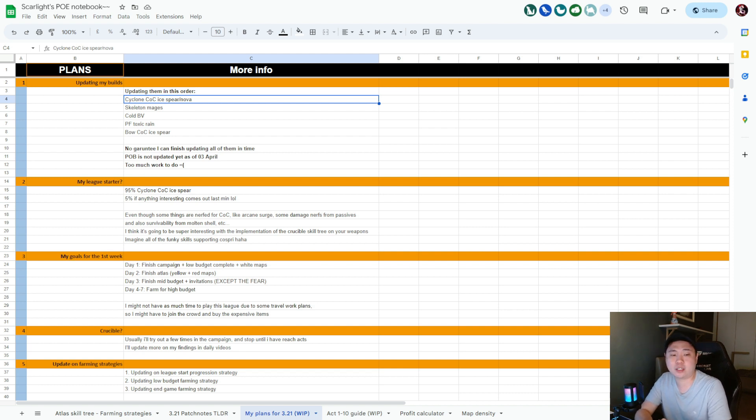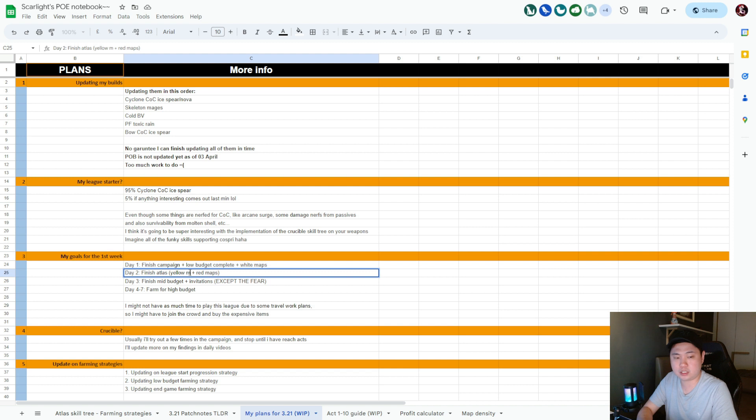My goals for the first week are going to be the same as before — I've managed it before and this round should be faster because I have more knowledge. Day one: finish the campaign on low budget and complete white maps, then sleep. Day two: finish yellow maps, red maps, and unique maps — I prefer to finish all unique maps rather than leave them around.